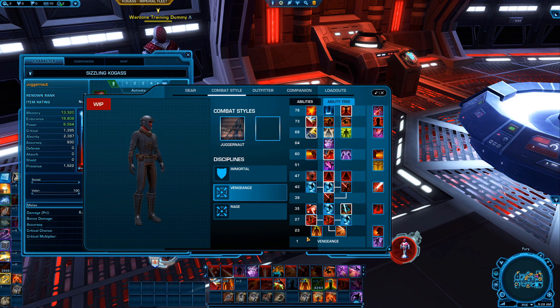At level one we have Vengeance. We get Force Scream — Draining Scream sorry. Shatter finishes the active cooldown of Ravage — that's not any different. We have the Shatter ability at level 23, which channels the Force into your lightsaber and crushes your target under its weight. This move is one we've had. This guy is new — Blood Rage.